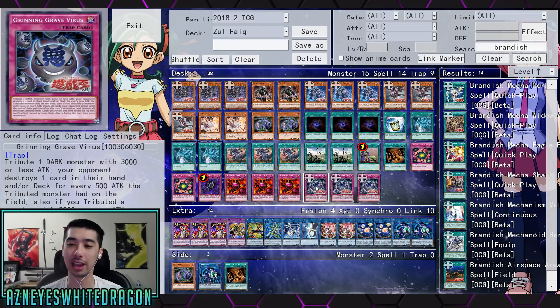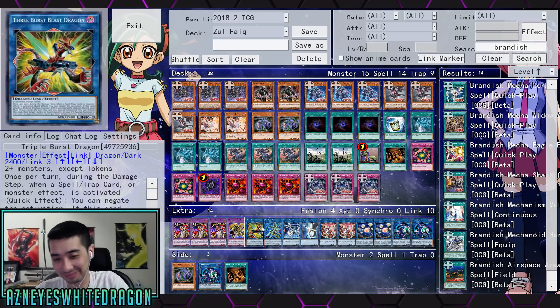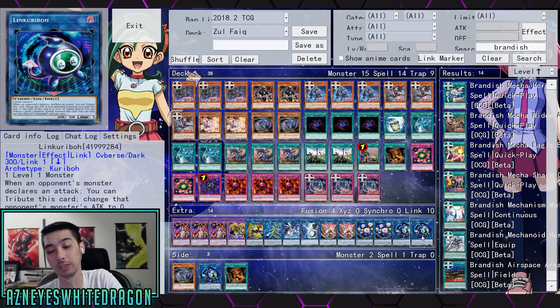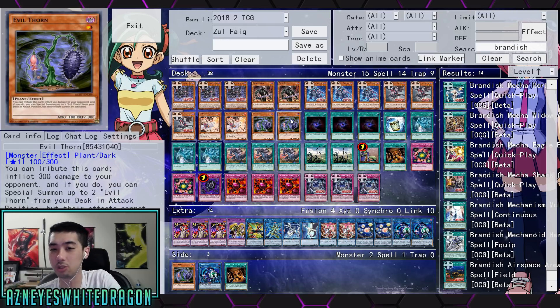Now obviously with a side deck card like Mask of Restrict, this deck probably wouldn't do so hot. But the thing I find amazing is Evil Thorn in the deck — I wouldn't even have thought of this, but JoltFy did. Evil Thorn is a card where you tribute it, you burn your opponent for 300, and you can special summon up to two Evil Thorns from your deck in attack position, but their effects cannot be activated. You're going to actually use them for link summons. It's level one and it's also dark.